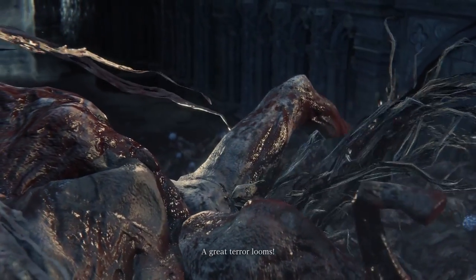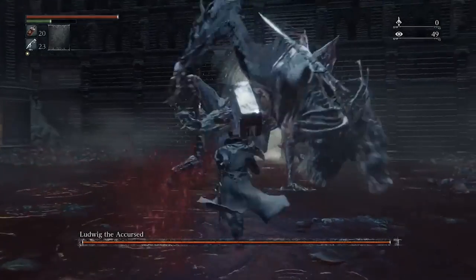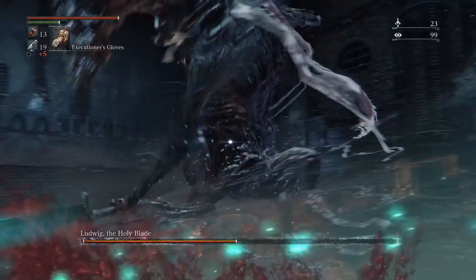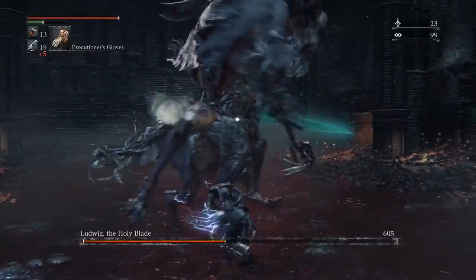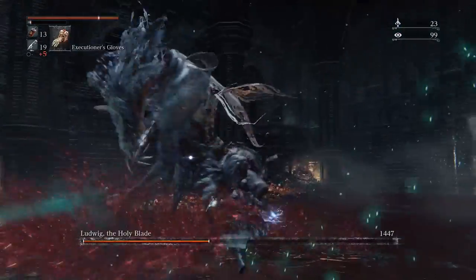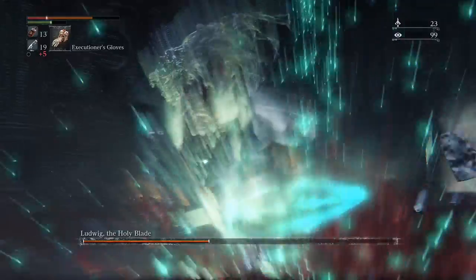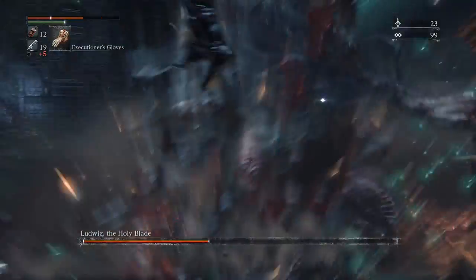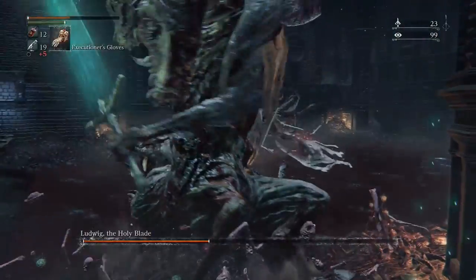He actually breaks the fourth wall by breaking real walls in my apartment and putting controller-shaped holes in them. He's got a sword that's big and bright, the punish window's just too tight. He's got a very nice sword.